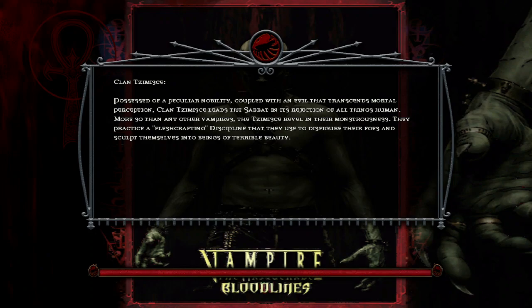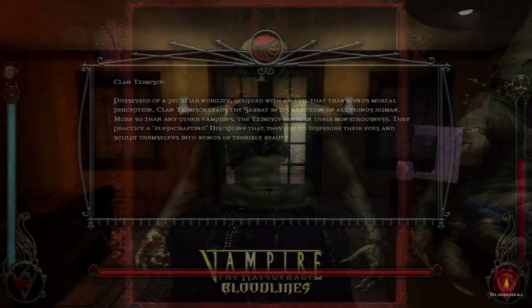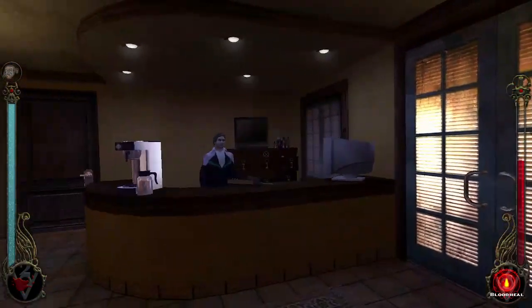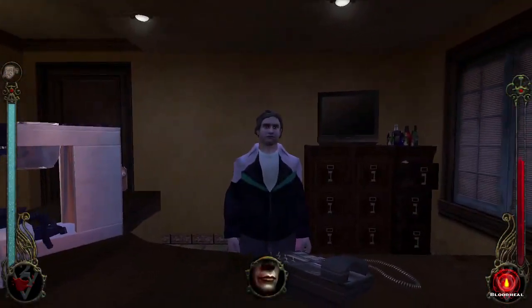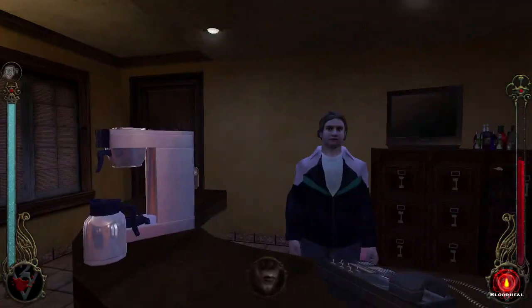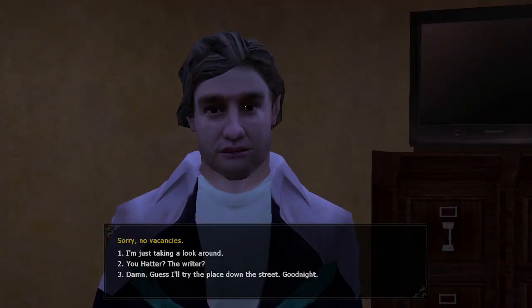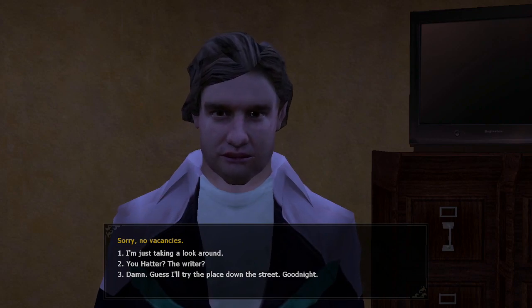We are going to do the quests that we were postponing here in the Lucky Star Motel. I think we have three quests here. First one, we have to get the Masquerade-breaking script that this guy is writing with the Thin Blood in Santa Monica — I forgot his name.